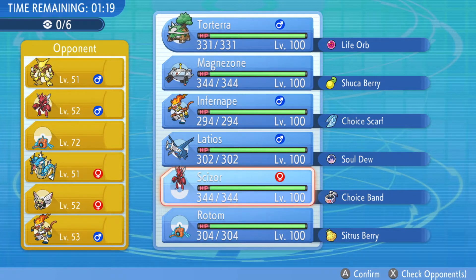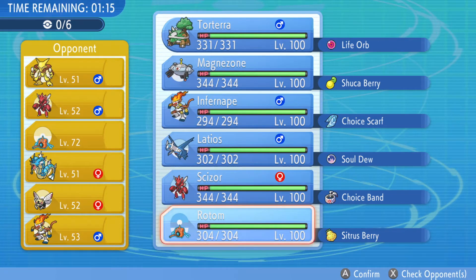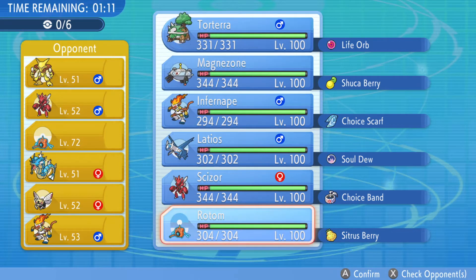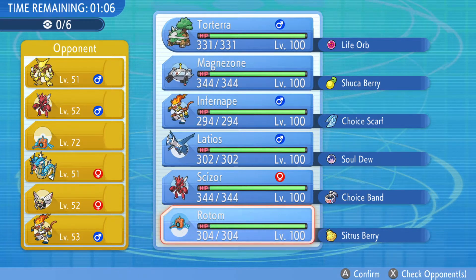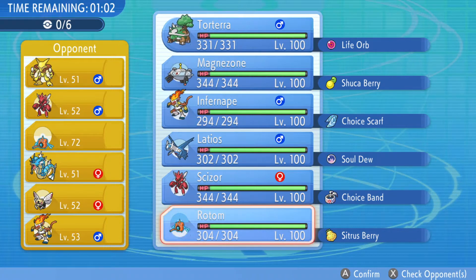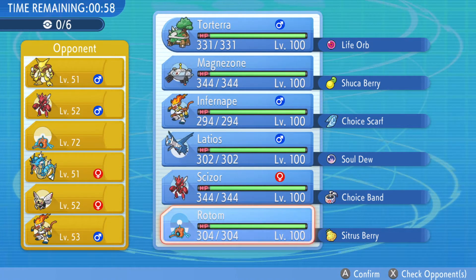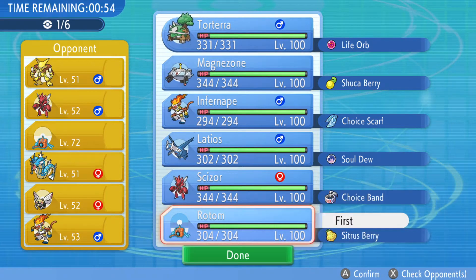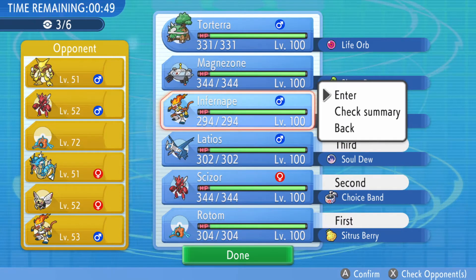Looking at this team, who do I want to lead? Another thing to note is you can't look at teams in-game. You have to make sure that you take a picture or screenshot, do whatever you got to do before you get into the game. Otherwise you're going to have to just go off memory, which can be a little bit tricky. I think I want to lead Rotom and just throw everybody else in.